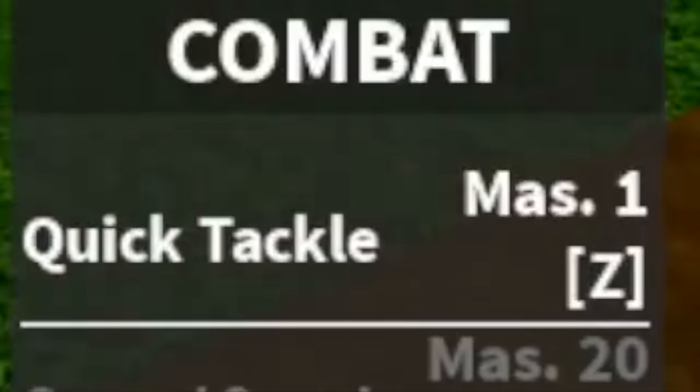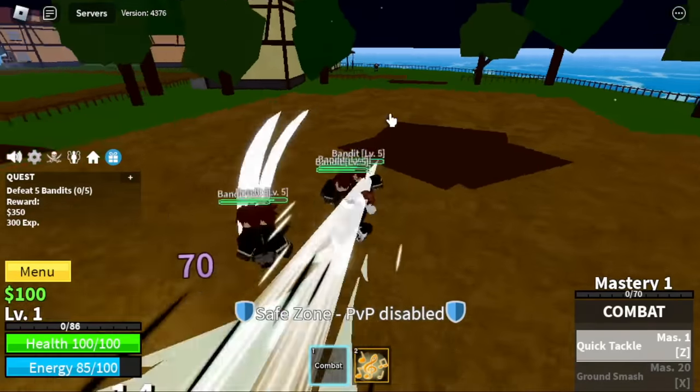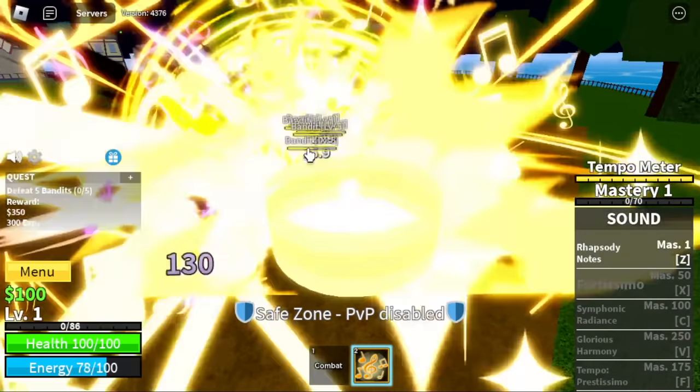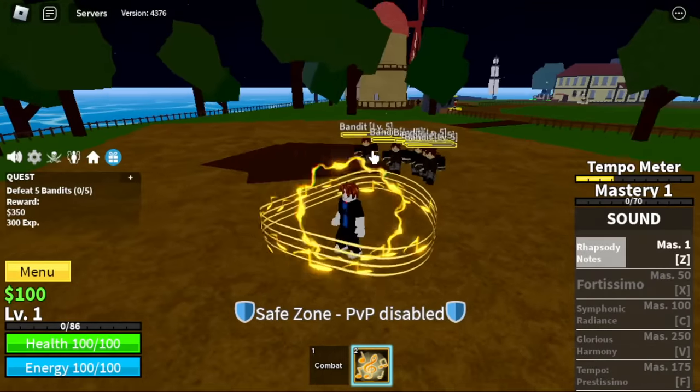So let's start grinding this one. Starting with the Bandits. By the way, that's the Quick Tackle. And for our first skill, the Rhapsody Notes. Also notice that there's a Tempo Meter. Once it's full, you will have increased speed.